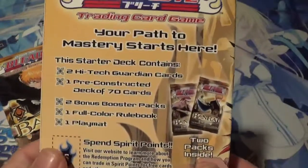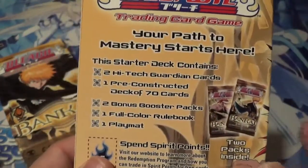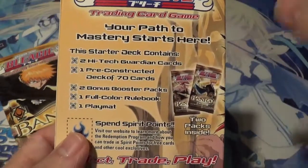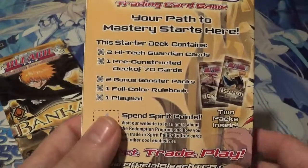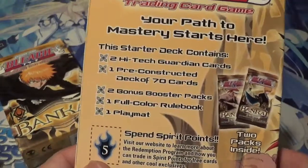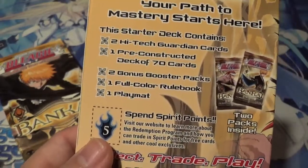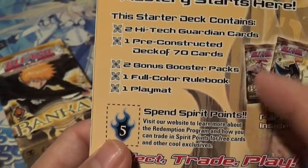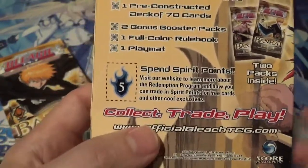Now let's take a look at what's contained in here. Your path to mastery starts here. This starter deck contains two high-tech guardian cards. This set has six different high-tech guardian cards you can get — there's two in each starter deck, and you always get the same pairing. So I'm hoping I pull all six of them out of here, but there's no guarantee. One pre-constructed deck of 70 cards — from what I understand, the 70 cards is a little bit different for each high-tech card you get, but they do contain a lot of similar cards too. Two bonus booster packs — that is so awesome that they include that. One full color rule book, one paper playmat, and then you get the special spirit points, which are long gone for their redeemability.